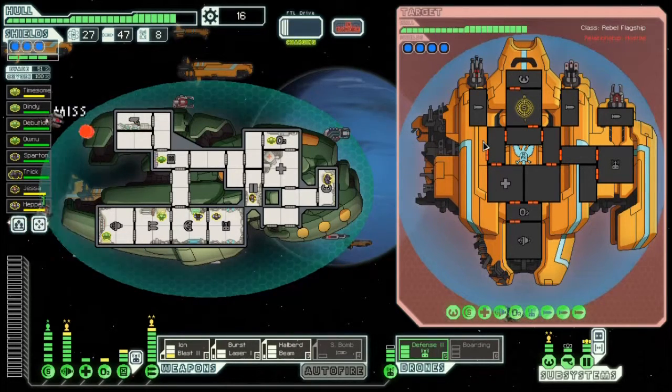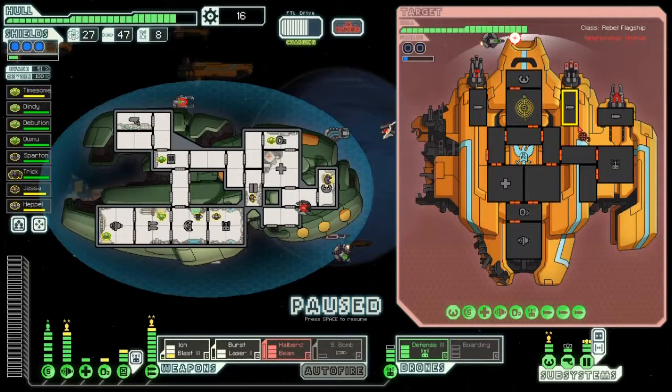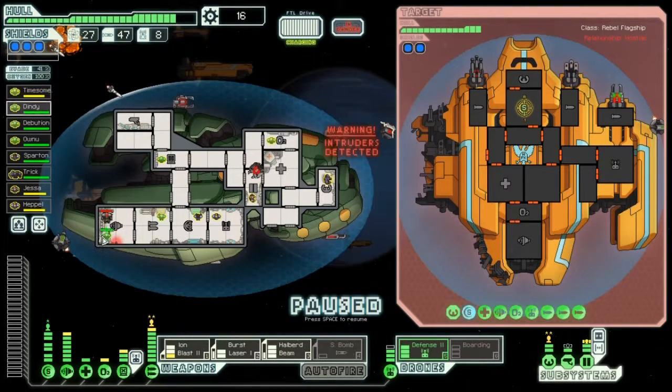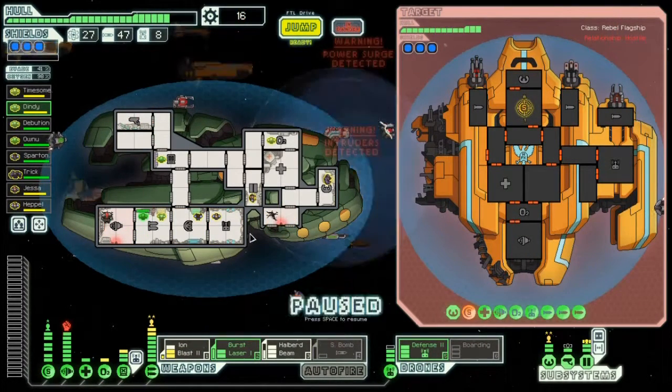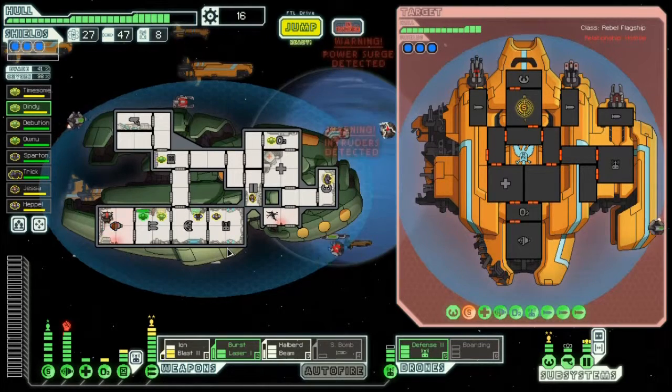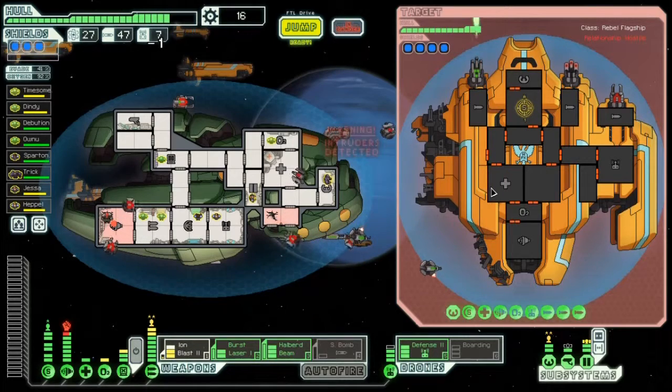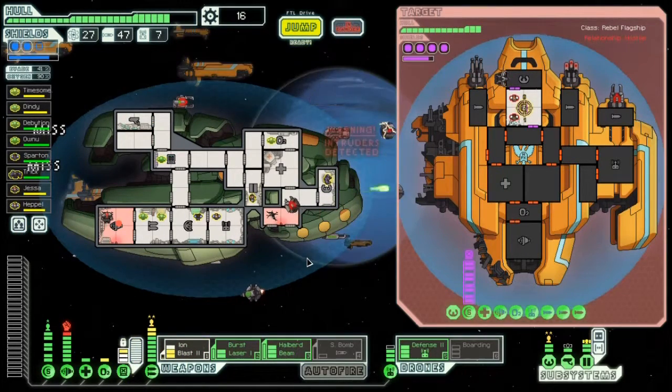Defense drone out. Ion blast to the shields and we'll go from there. The problem is that combat drone is going to be distracting my defense drone — that's not good. Let's go ahead and fire our lasers because the halberd beam is going to be ready in a second. I want to go for shields and then maximum damage. They sent over a boarding drone — that's okay, we're going to take out their drones soon enough. They hit a hole in our hull. Defense drone still good. Oh, I completely forgot about hacking — I'm an absolute buffoon! Let's hack them, get those shields down — this would have been going totally differently had I remembered that.